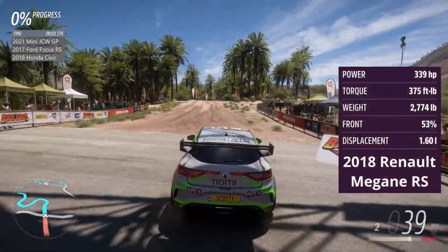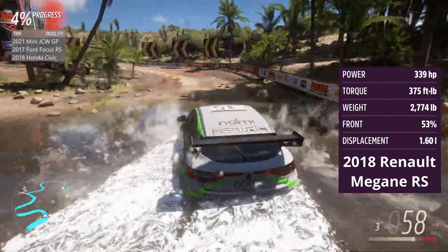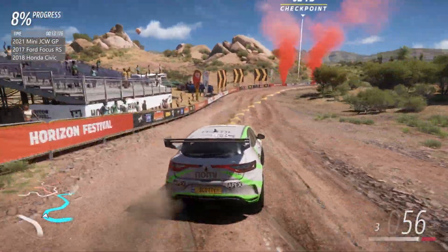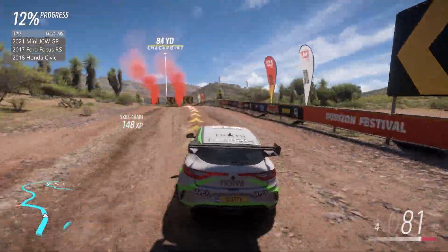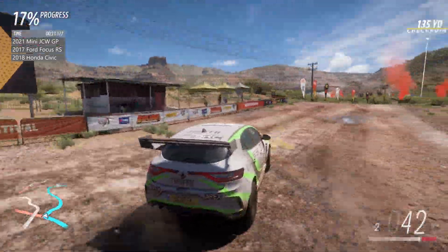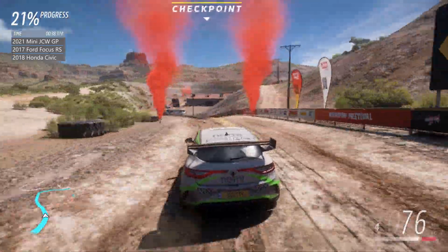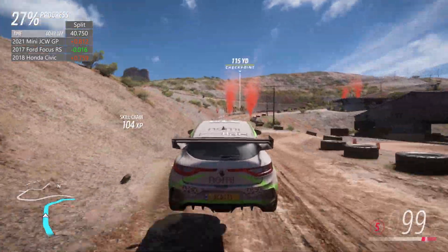Next car to tackle our stage is the 2018 Renault Megane RS. This car has the best power-to-weight ratio of all the cars here. So it stands a good chance of setting the fastest time. It looks like it's a clean start for the Renault as we come up to the square right-hander entering the quarry. A little bit deep into the wall. Lost across a bit of time through the second water splash. Through the first split — it's on par with the Ford, but that leaves it eight tenths off the Mini and the Honda.